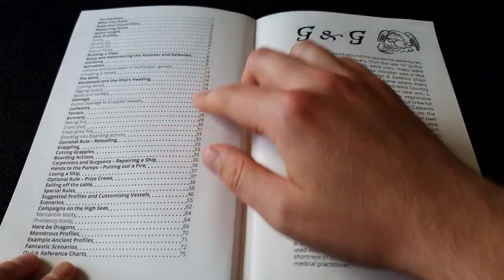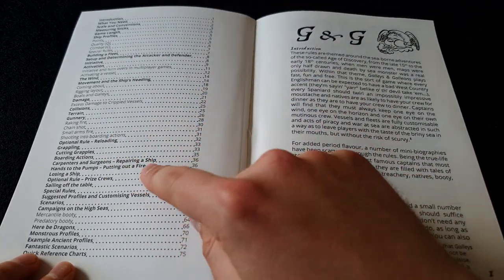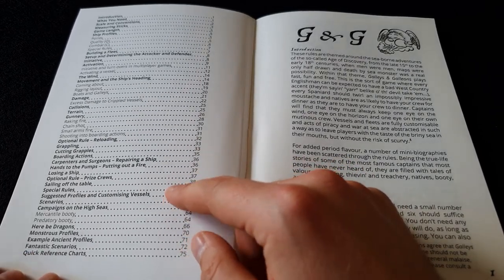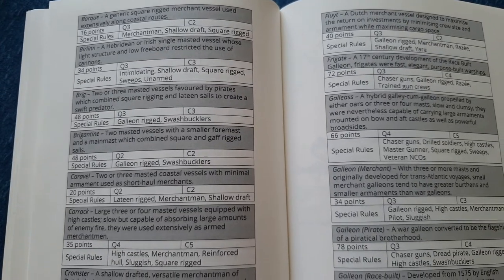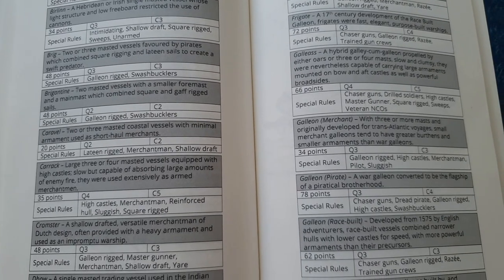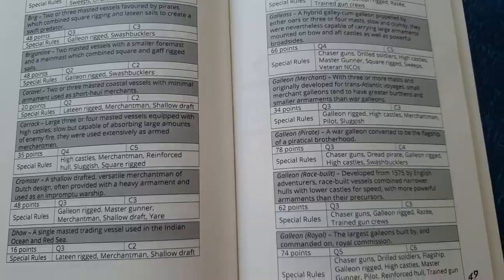So we have the basic rules, optional rules, you can board enemy ships, there are all different sorts of special rules for repairs and different rules for your crew. Then we have a really good selection of profiles of different ships, scenarios, campaigns, and then there are some fantasy rules at the end. If you want to add dragons, mermaids, sea monsters and things like that, you can do that as well.